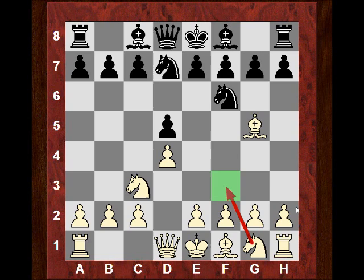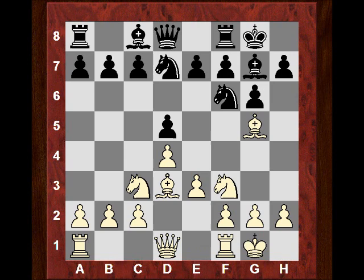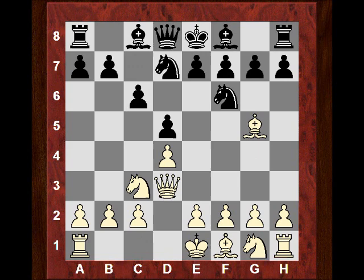Nbd7 is the most common move in this position, and usually players with white play Nf3 here. As an example after Nf3, a common continuation might be g6, e3, Bg7, Bd3, and black could castle — this kind of continuation is very interesting and a lot of games have followed it. You can get an interesting, less theoretically trodden game out of it. But in this game we see the second most popular move, Qd3, which is a popular move that supports the idea of potentially castling queenside.